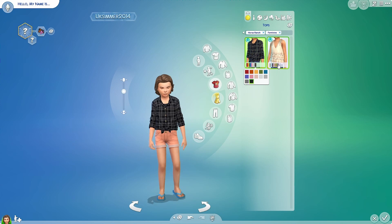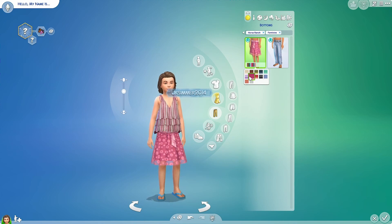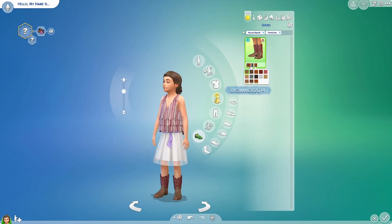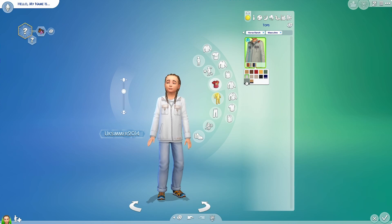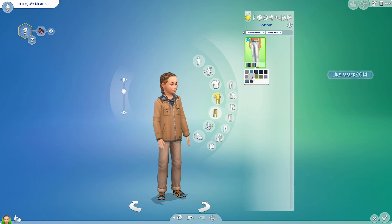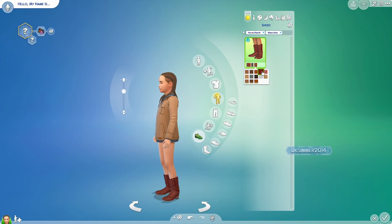For children, there are two new female tops, two new female bottoms — a skirt and some trousers — and then a pair of shoes. For the male children, there is one new top, no full body outfits, one pair of jeans, and cowboy boots, which are really cute. Remember to check your swatches as well.